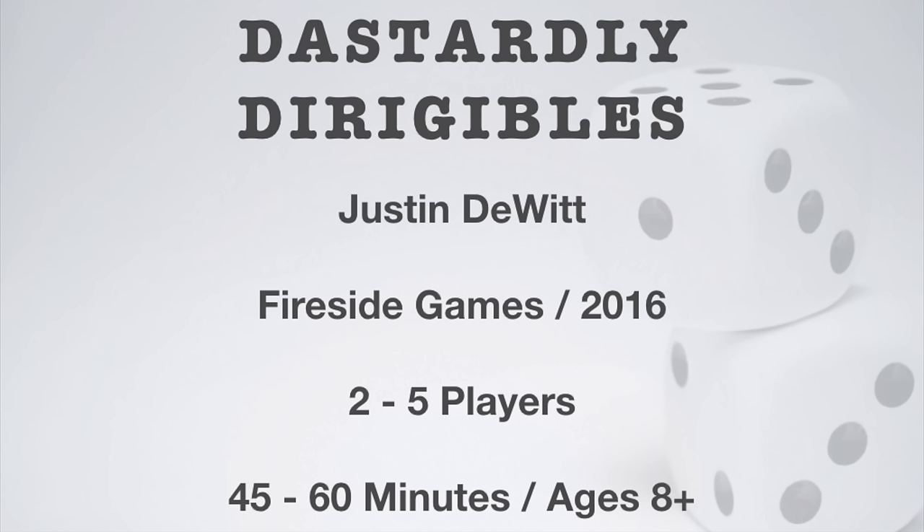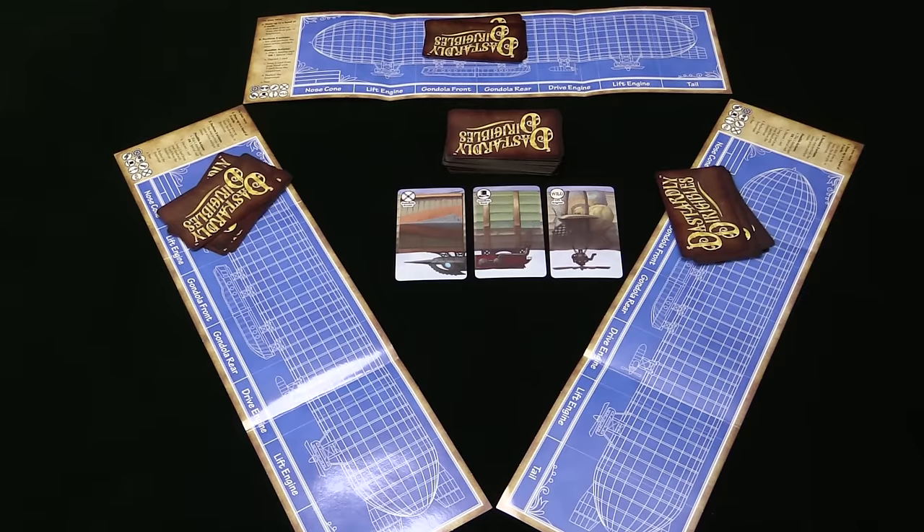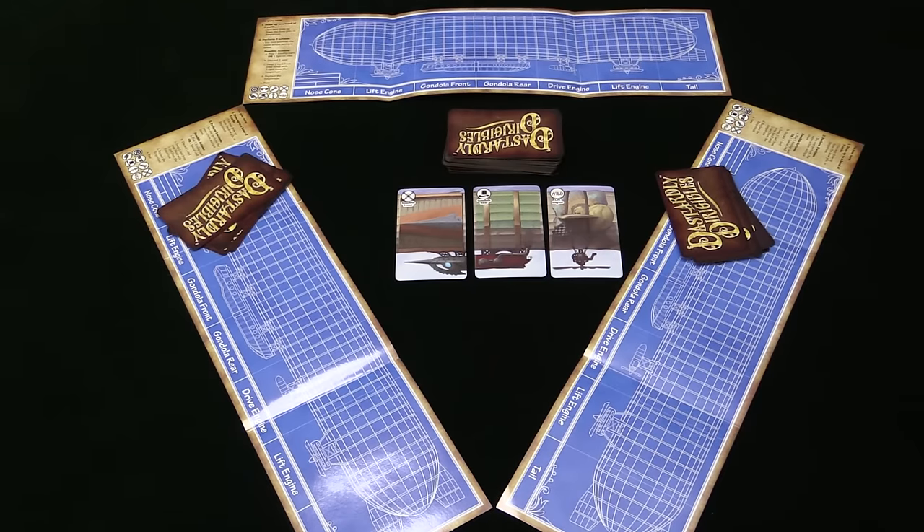Let me show you how it works, and then I'll tell you what I thought of it. Here's what the game looks like set up and ready to begin. This is for three players. The game is going to be played over three rounds. At the end of each round, players will score, and the highest score at the end of all three rounds is the winner. On your turn, you are going to be taking three actions after you draw back up to five cards.